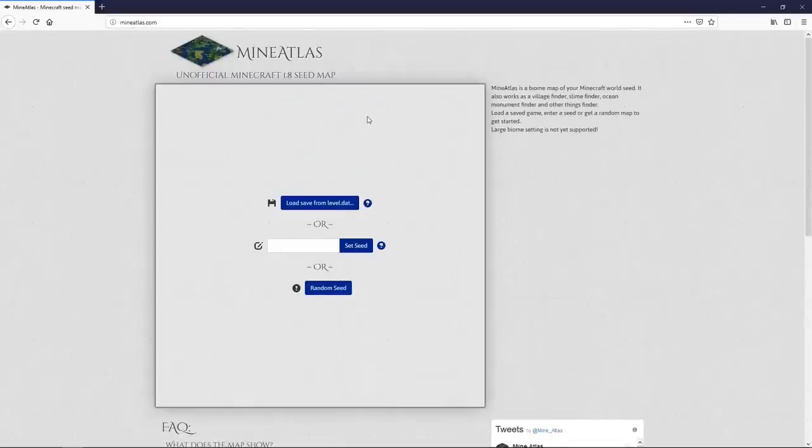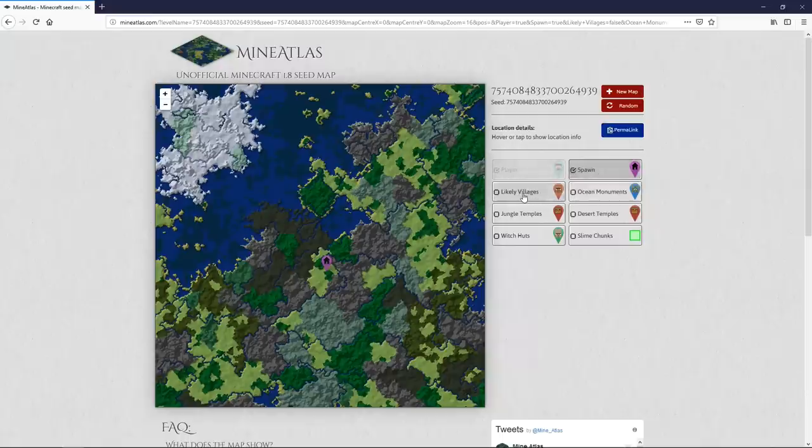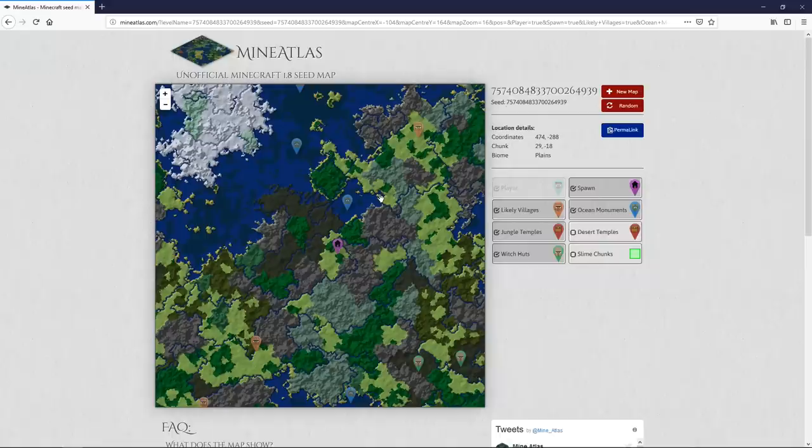Welcome to mineatlas.com — this is my mapping tool of choice. You'll notice it says 'Unofficial Minecraft 1.8 seed map.' This version reflects when the terrain generation was last updated, and terrain generation hasn't changed much since 1.8. So by entering our seed number and clicking Set Seed, it will generate a map showing our spawn point, surrounding terrain, and landmarks nearby. For example, you can find likely villages, ocean monuments, jungle temples, witch huts, and more — all relatively accurate to our world.